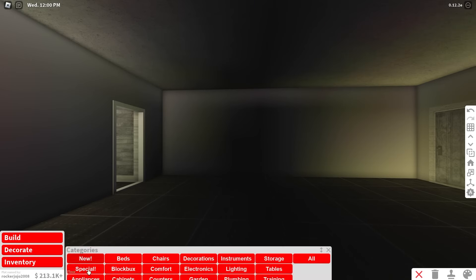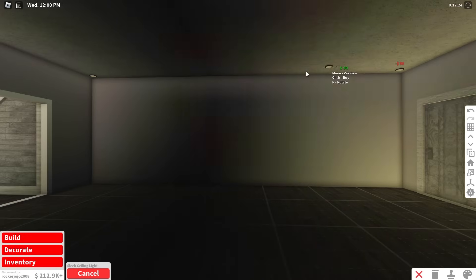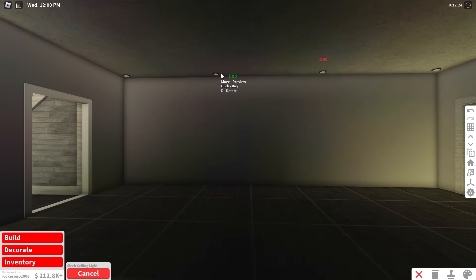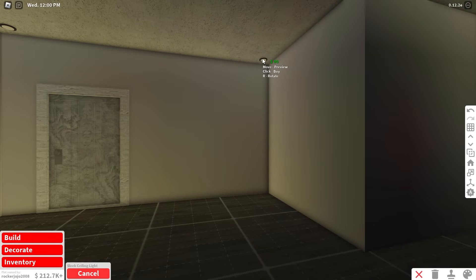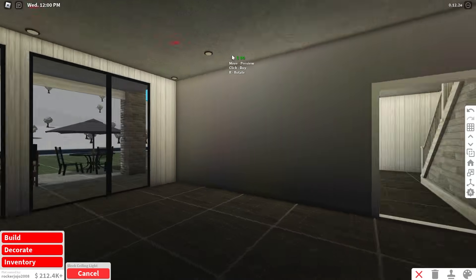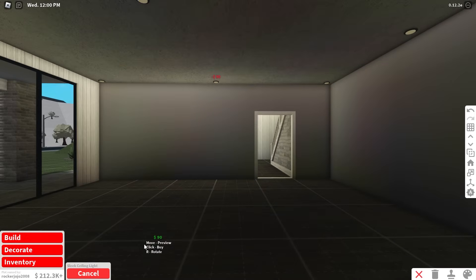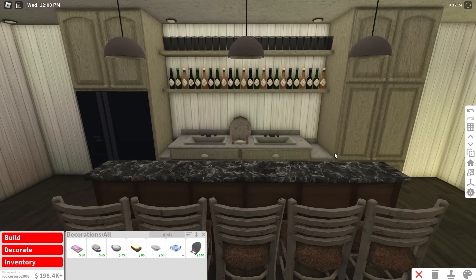Obviously JoJo and I cannot drink, but what if I made a sports bar right here? We're big sports guys, so maybe he wants one of these in his house. I mean, if it was his dream house, he definitely would want one when he's older. I'm not saying he's an alcoholic or anything — he's a future alcoholic. Oh my gosh, I'm setting this kid up for failure, aren't I? I think this looks really good.